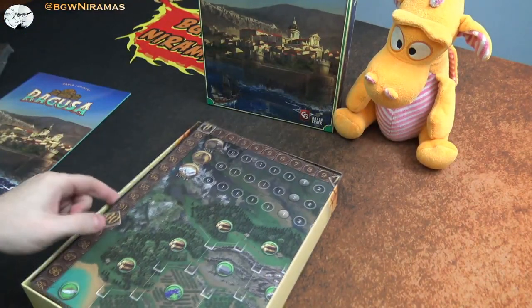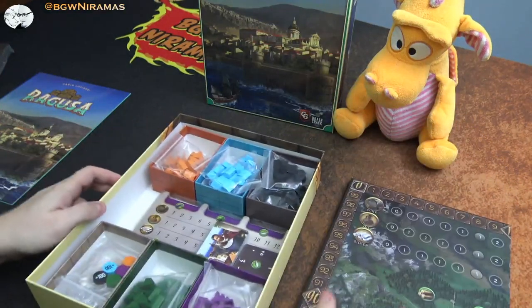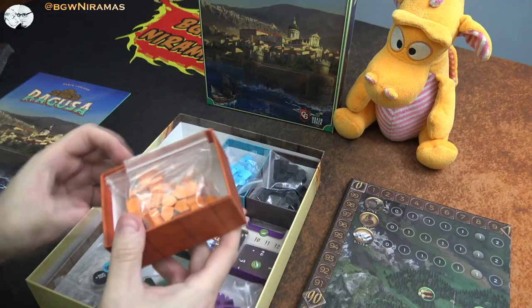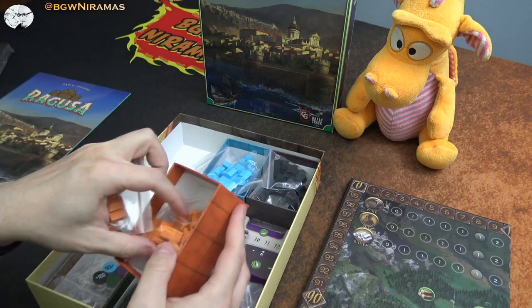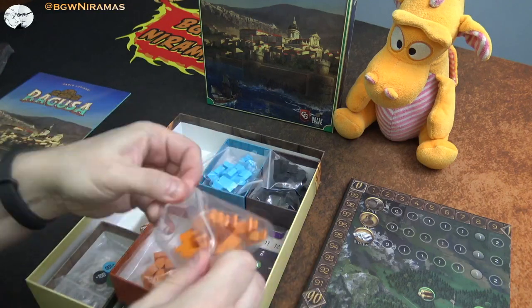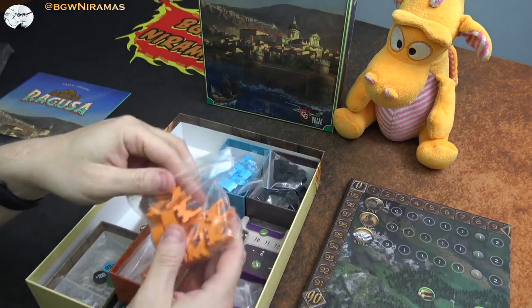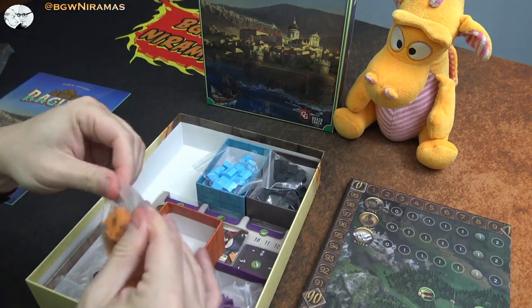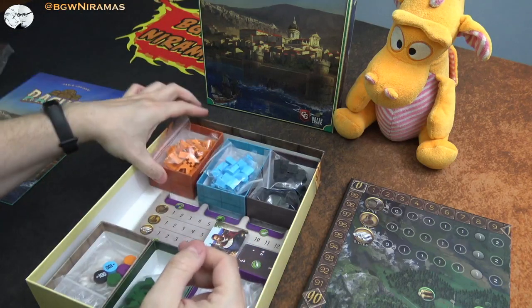Here's the rulebook and we have the board — and well, this is nice. These little things here, little boxes — so each player has their houses, just basically standard wooden houses, but then we also have these gates, I think they're called. We are going to build a wall around the city of Ragusa, I assume, and then we're gonna score points for being part of that wall building.